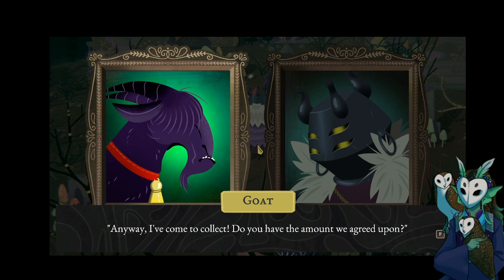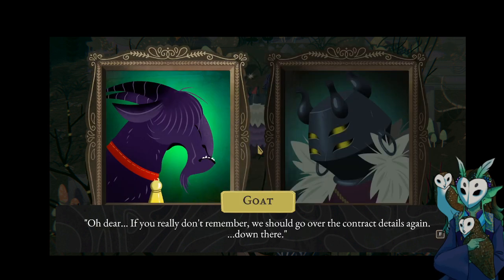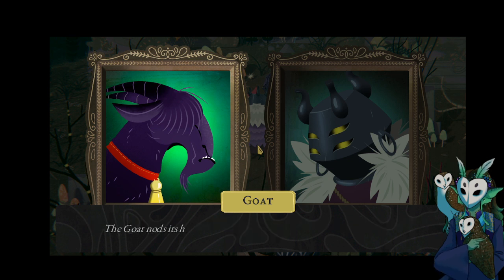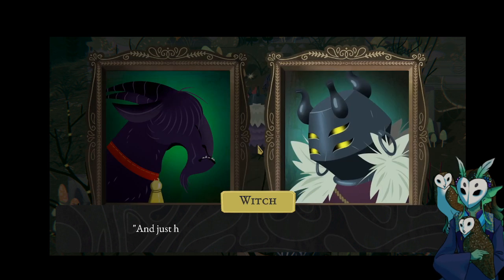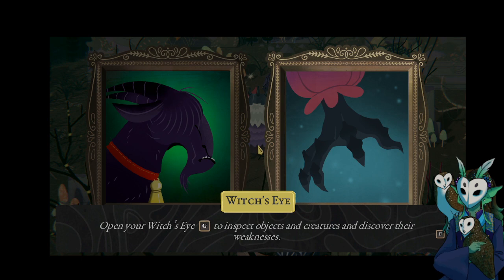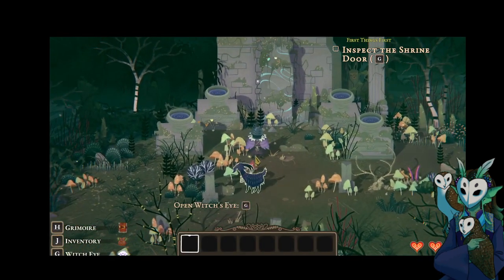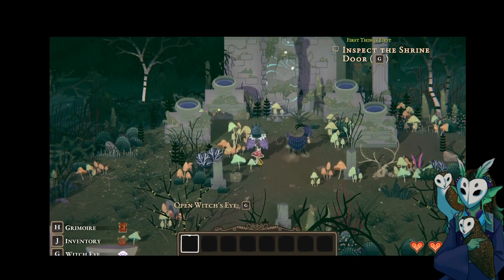"Anyway, I've come to collect. Do you have the amount we agreed upon?" "Amount of what?" "If you really don't remember, we should go over the contract details again." The goat nods its head towards the ancient stone gateway looming nearby. "And just how am I supposed to get through that solid rock?" "You're the one who sealed it last. Take a closer look and I'm sure it'll come back to you." I think I left inspect on G, so I want to — there we go. I can just single click on it.